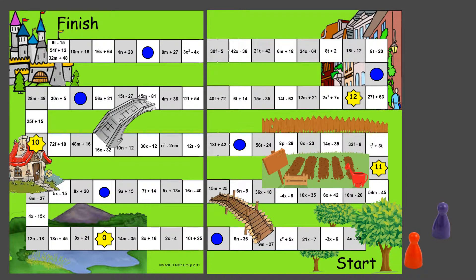On the game board, there are expressions on each square. The object of the game is to work your way from start to finish and be the first one there. Students draw cards from the deck, and based on what they draw, they must find the expression whose greatest common factor matches that card. For example, drawing a five means finding an expression with a GCF of five — such as 10t plus 25, where factoring out the five leaves 2t plus 5. The player then moves their pawn to that location.